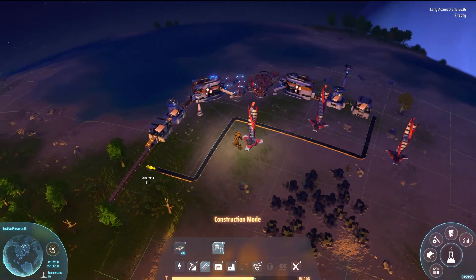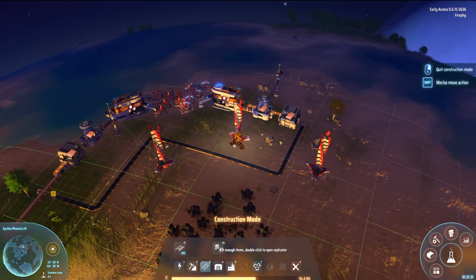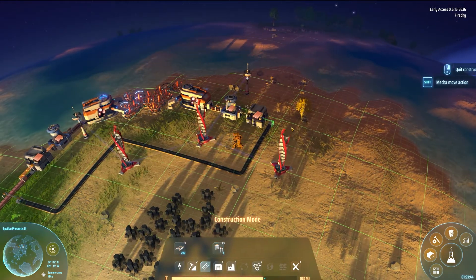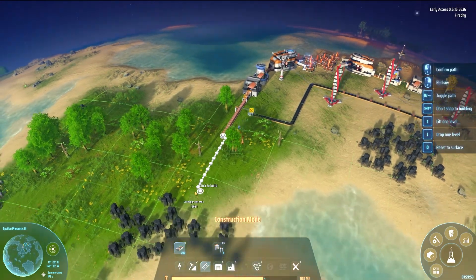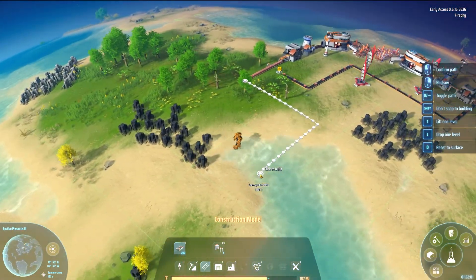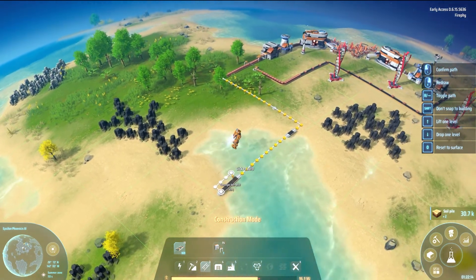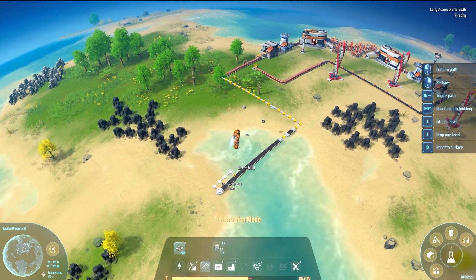Let's try and put a sorter from here to here — and that works, great, that's amazing. I can make just one more. It's going to be a bit of a spaghetti at the moment but we're going to try and get this all the way back to the area with the other resources and see how that goes. I'm mostly going to time-lapse this part because it's quite boring and quite long.